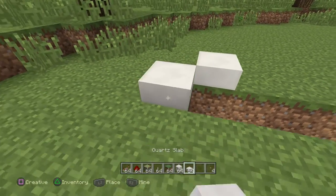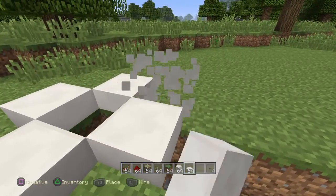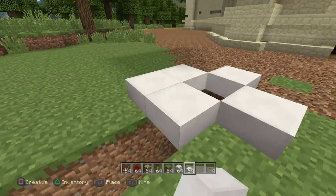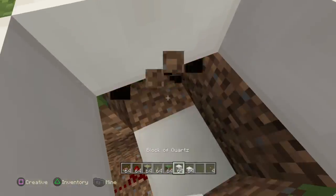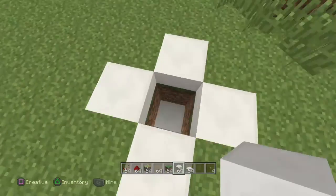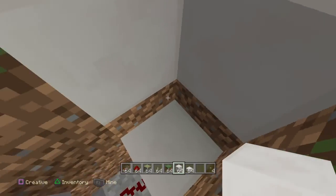Now we just want to put our slabs around the area. We want to get inside the pods and make sure it looks all nice and clean so you can't see any of the redstone. And there we go.